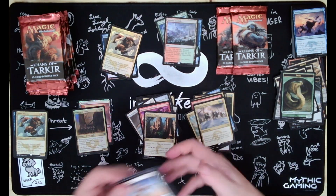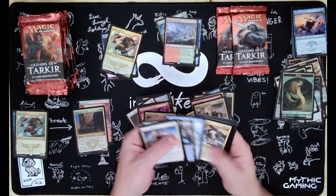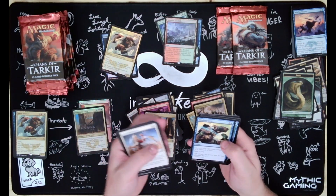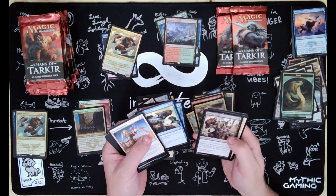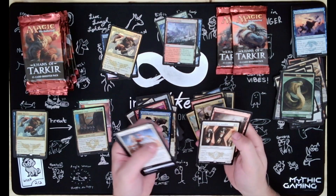These packs are opening so nice compared to some of the newer packs - you almost need scissors to get into some of the newer packs. We got Binding Spray, Whirlwind, Raider's Spoils, and High Sentinels of Arashin.